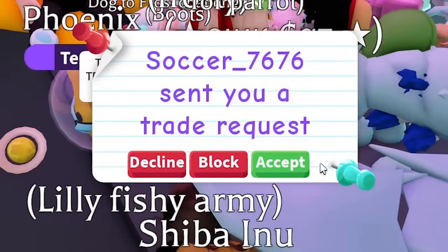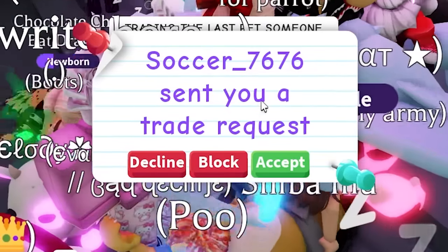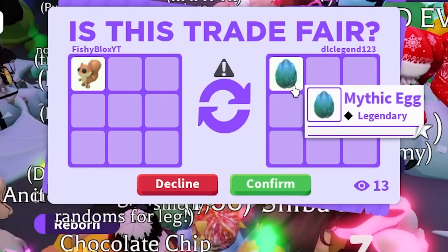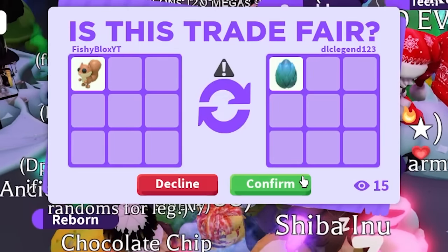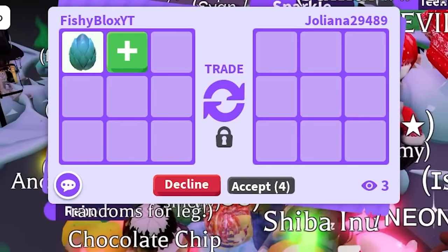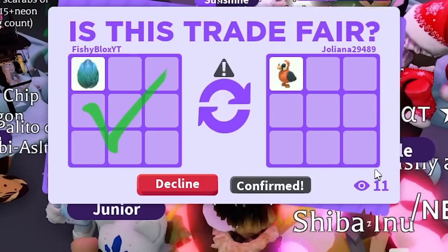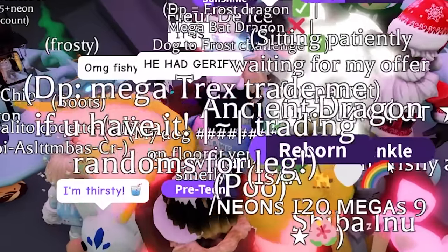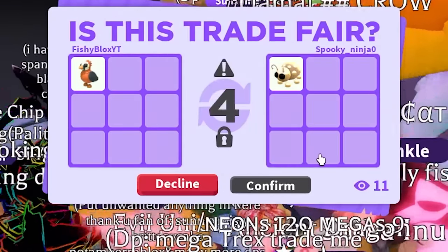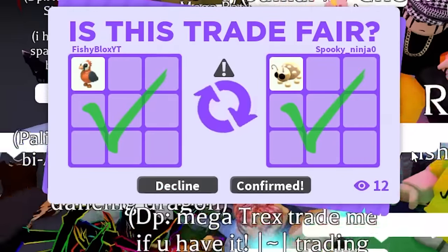I'm getting a lot of random trades and people declining. I need to spam the rules again in chat so people know what's going on. We have dlc legend with a mythic egg - not bad, no red yet. I honestly thought red was going to be a common color to get traded. Oh wait - is that red? No, I think that's orange. I'll take it, it's an ultra rare pet. I feel like we're stuck, haven't had any crazy pets in a while.